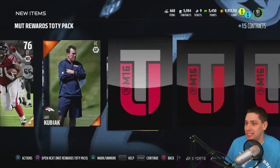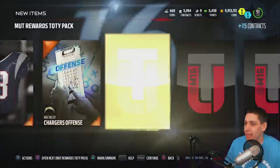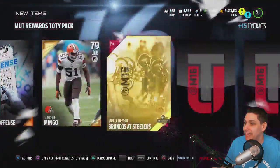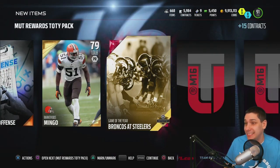I'm not sure if these are gonna be nerfed because they're free, who knows. We're starting off with some gold players — Marquevius Mingo — and then we get an elite. We get the Game of the Year Broncos at Steelers collectible, so that's at least something.